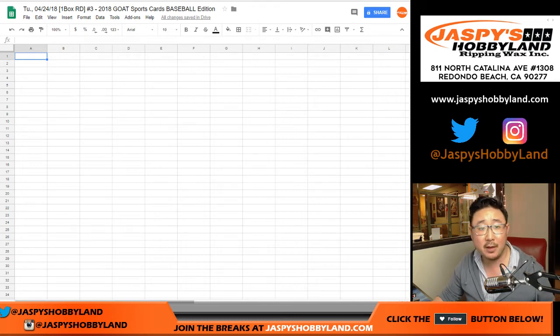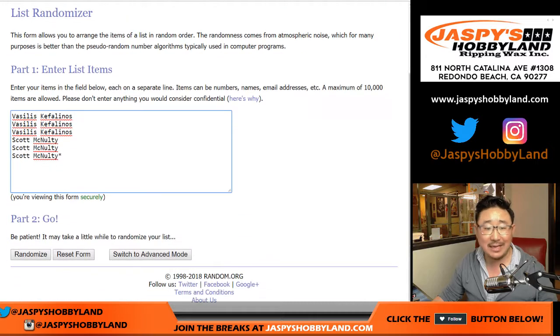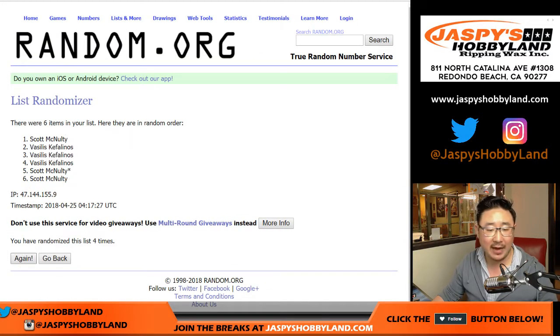Random division number three. Let's randomize names and divisions — five and a four, nine times. One, two, three, four, five, and a four. Six, seven, eight, and nine. We got Vassilis, Vassilis, Scott, Scott, Scott, Vassilis.